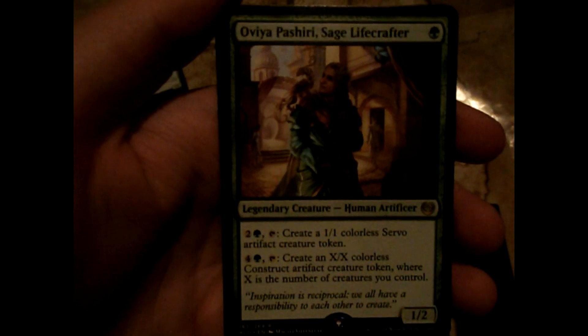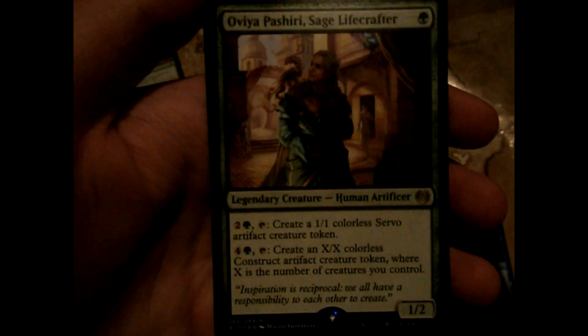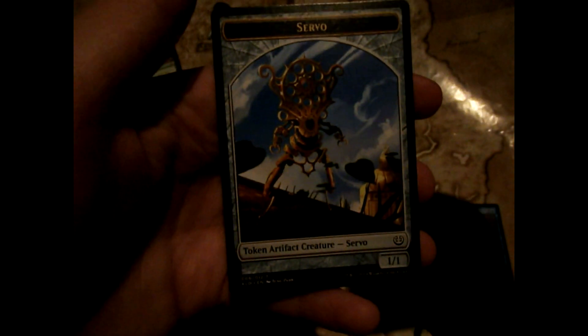Engineered Might - target creature gets plus or plus and trample, not bad. Creeping Mold - if it's going to land, oh that's not a bad card. Morbid Curiosity - additional cost to cast this card, sacrifice an artifact creature. Oviya Pashiri, Sage Lifecrafter - create token cards, Construct. I love tokens so it's good for me. Black mana and we've got a servo token card, not bad.